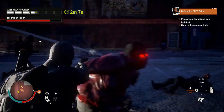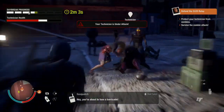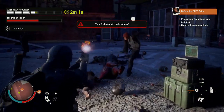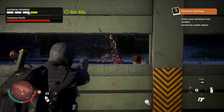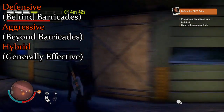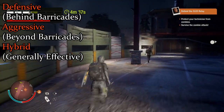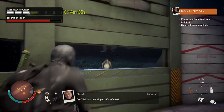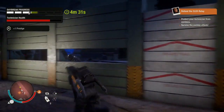When forced into close range, however, a melee weapon and the CLEO Pistol can prove to be a strong pair, as both weapons are within their element. Reaction speed and proper prioritization are key in successfully repelling zombies. As for the ideal role of this weapon, there are three roles weapons can fit into: defensive, aggressive, or hybrid. Given everything about the CLEO Pistol discussed so far, I would firmly say that its use should be reserved for defensive purposes only.